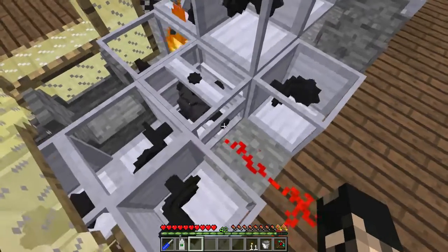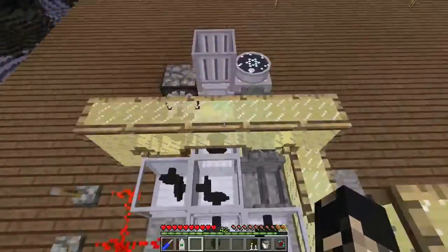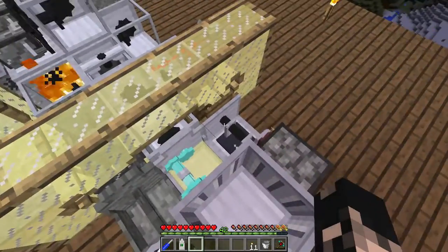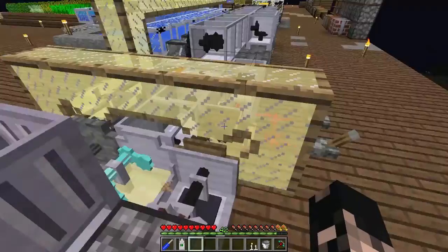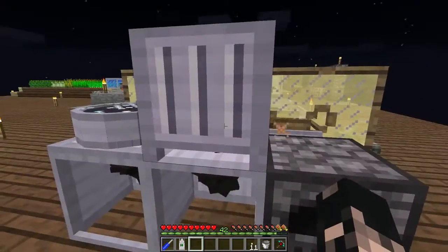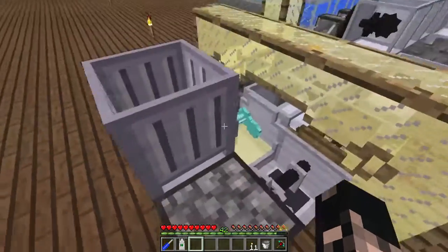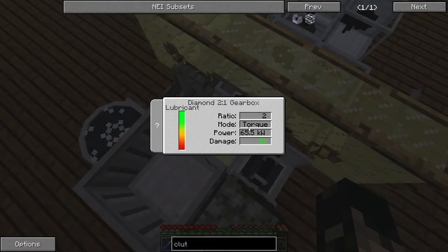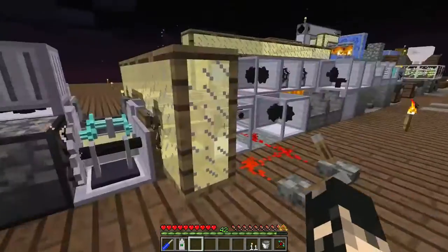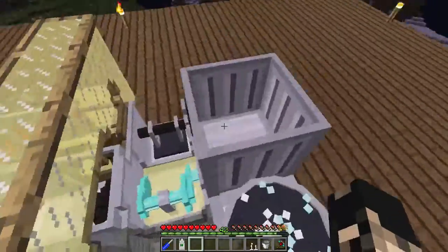So this whole setup is powered by four steam engines — 512 radians at 128 Newton-meters total, equivalent to a gasoline engine. With the flick of a switch we can power three different machines, just not all at once. As you can see, we've got the rocks melter here with a gearbox downgrading the torque. We can flip this switch and instead power the furnace, or flip another and power the centrifuge — all with the same four steam engines.